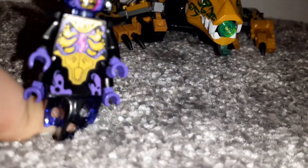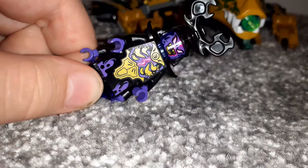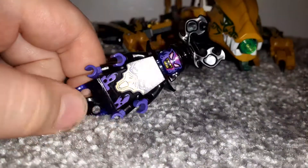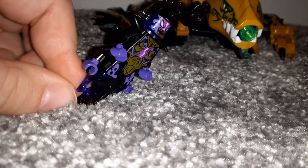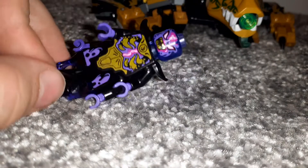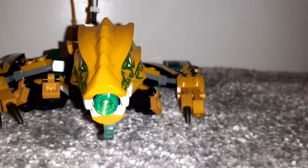Now we get into probably the best figure in the set: the Overlord. This technically isn't canon — this figure does not look like how he did in the show. There's some resemblance though; it's sort of a mix between the Season 3 Overlord and the Season 2 Overlord. You've got the Golden Master elements, plus the Helmet of Shadows on him, and he's sort of in a ghostly, ghoulish form. No alternate expression, but if you take his helmet off, he has a translucent purple head. He's a really, really good figure, though I wouldn't say I like him as much as the original Golden Master.